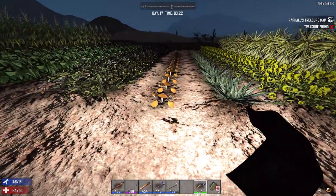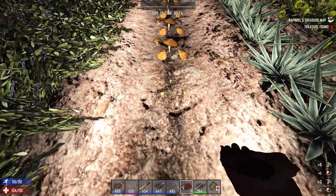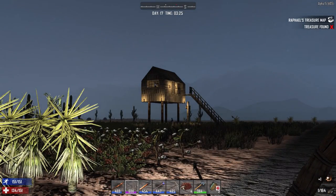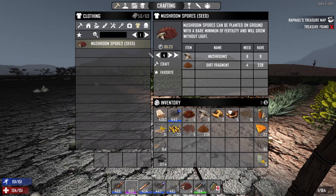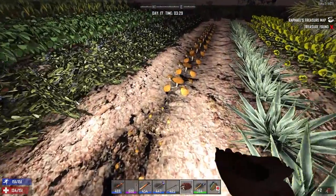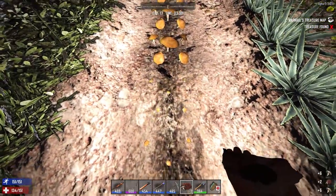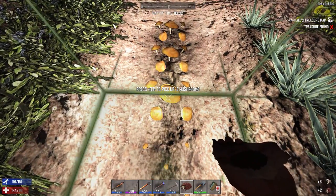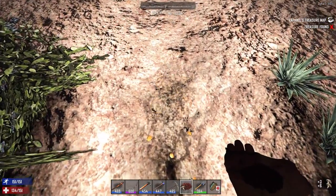We're gonna need some yuca. We have some more spores. Let's make more seeds. It's a pretty long grow time, that's why you need to make them in advance. Pick and plant so it doesn't have enough time to revert to non-growable plots. Here, here — and one more — can we get one more? We can! And that's the exact number we need.